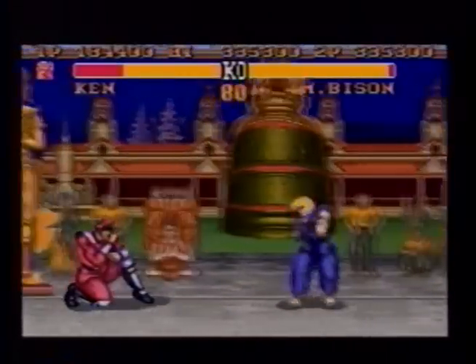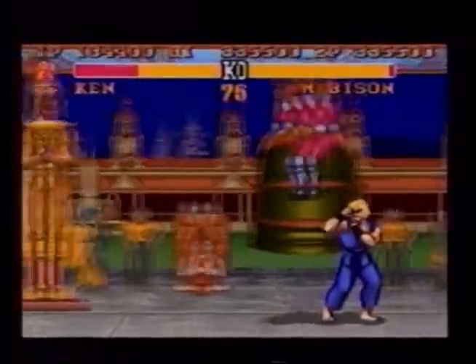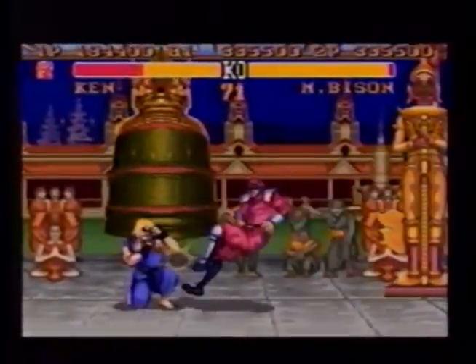After stomping your opponent's head in, you can control where M. Bison lands. M. Bison will move left to right or right to left depending on the direction of the joystick rotation.